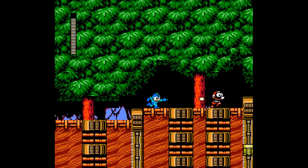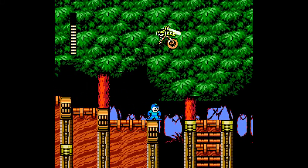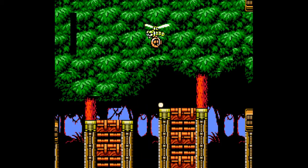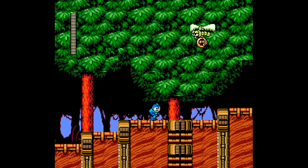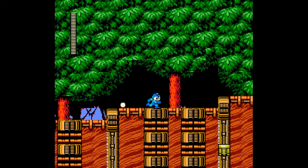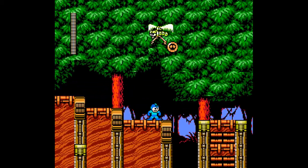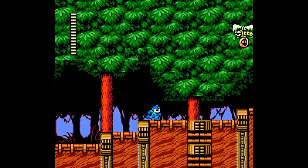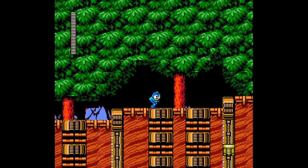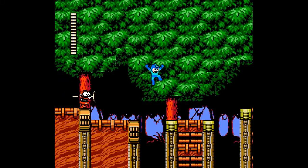Holy moly — why did I think they only took 2 hits? I shot twice and thought it would be dead. If you have a chargeable buster, they are very easy to deal with. You can just wound-shot them. I should probably just jump like that instead — it's a lot smarter.